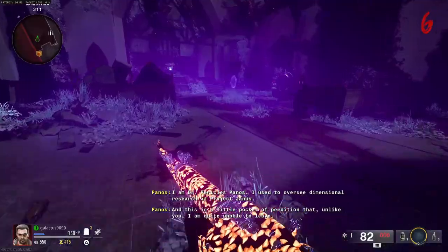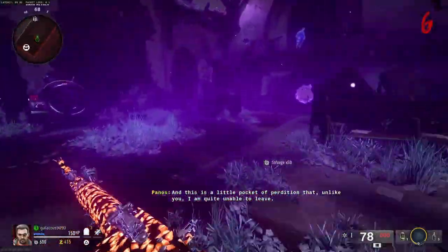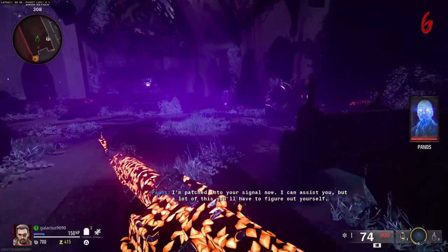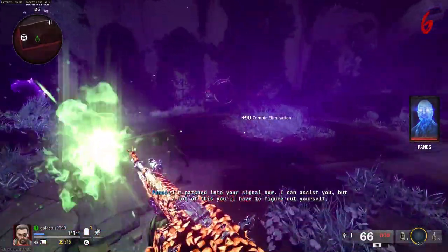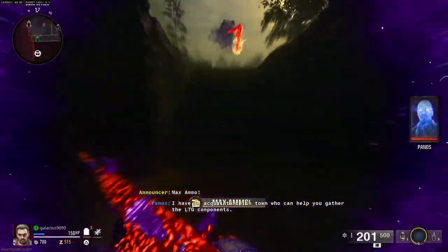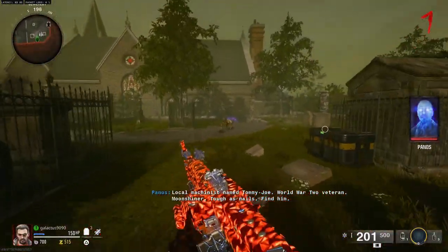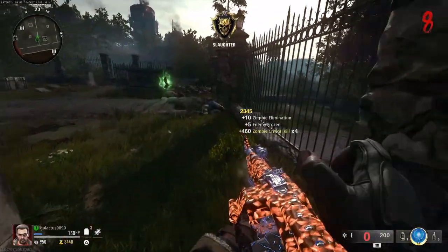Once he's done talking, what we are now looking for is the groundskeeper. Once he says something like 'I am patched into your communications now,' that is when you have to run out and go back to the graveyard. In this graveyard, we are going to stay until the groundskeeper zombie spawns. The groundskeeper zombie is going to be an old zombie in dungarees and a hat.